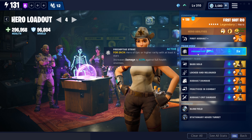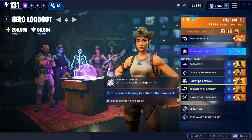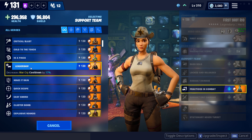For the support team we've got Base Kyle — each elimination during War Cry extends the duration by 0.4 seconds, up to a maximum of 15 eliminations. Locked and Reloaded — after reloading, increases weapon damage by 15% for five seconds, but switching weapons removes this buff. Then Assault Damage, which increases your assault rifle damage by 17%. In the next slot you can run Practiced in Combat, which increases War Cry duration by three seconds, or you can find the Wildcat with Leadership.